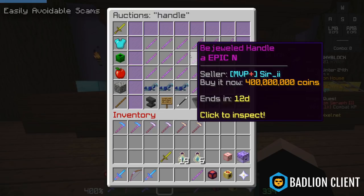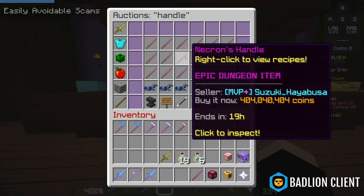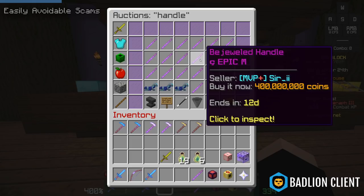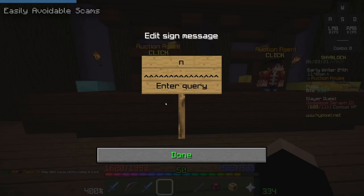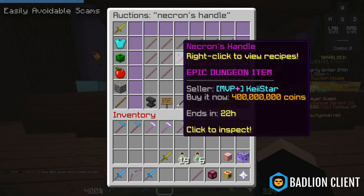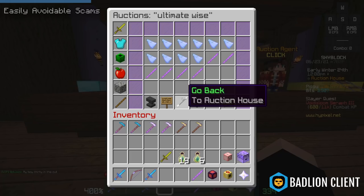There are bejeweled handles listed at 400 million coins, recombobulated, looking very similar to Necron's Handle. If you have the Skyblock resource pack on that makes things look different, this won't be an issue, but in vanilla textures it's very risky. To avoid this, just be very specific with your search — type 'Necron's Handle' — it's more annoying to type but you won't get scammers.